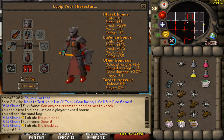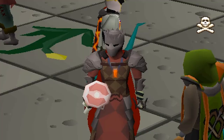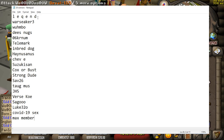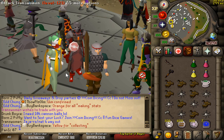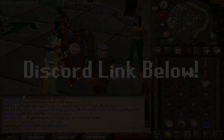The abyssal bludgeon and elder maul are literally over 170 crush bonus — that's freaking insane. Also huge congrats to all the winners of the Elysian spirit shield giveaway. I don't want to say 20 names I can't pronounce, so if this is you on screen, congrats — you'll get 45 mil each. I've added everyone in-game, so feel free to PM me or message me on Discord.